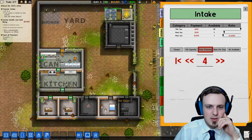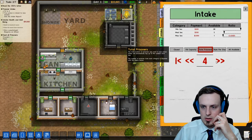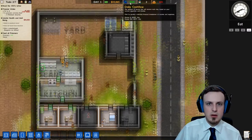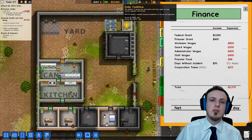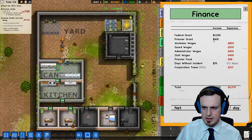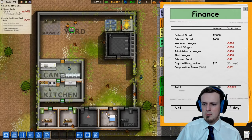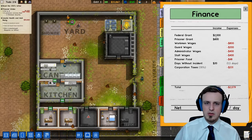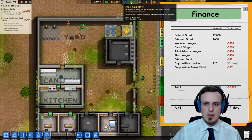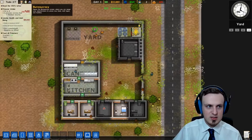I'd like to get more prisoners though. Let's just say we're gonna get eight — that might be better, and might also be more money per day. Of course we have an accountant now — I forgot that. We are getting some money for days without incidents. Taxes are quite high, but we are also getting a federal grant of 2,000 per day and a prisoner grant for 600. The prisoner grant should double once we have double the amount of prisoners.